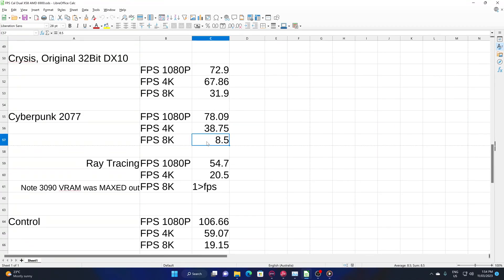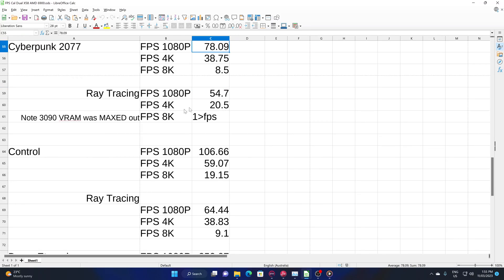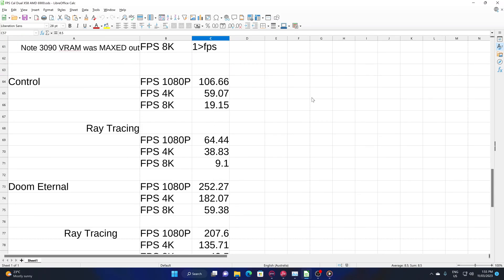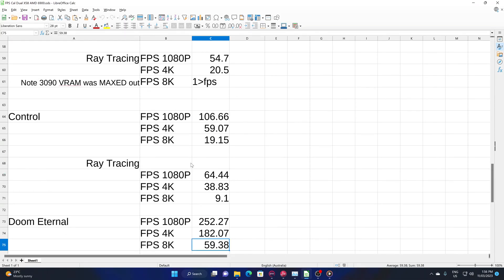As we get into slightly more modern games at 8K without ray tracing, and with ray tracing the 3090 VRAM was maxed out. I'm using 24 gigabytes of VRAM to try and run Crysis and I was getting less than one frame per second. If you want to play at 8K at eight frames per second, none of these results were with any upscaling technologies — it was all natural. Doom Eternal was actually one of the most interesting ones — you could almost get 60 natural frames a second. That game runs so well.